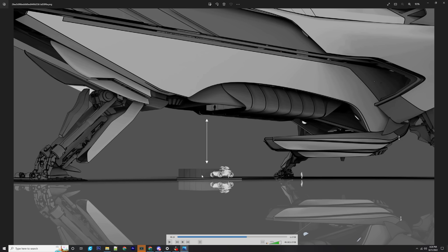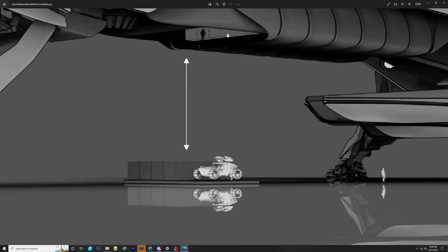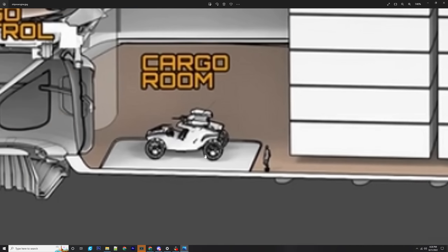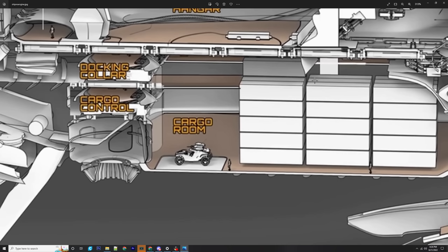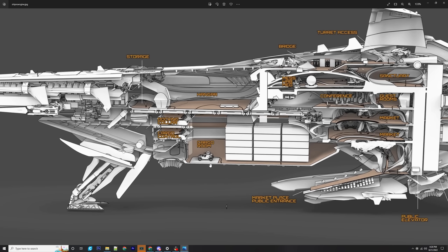You have about four of these containers across and then a Tumbril Cyclone on there as well, and then a person up here for scale - it's a pretty big elevator pad. It does have some scalability to give you an idea. I reckon it's big enough to fly a ship up in there. Whether or not you can fit a large fighter in there I would doubt, but I definitely think you'll be able to fit a small fighter or a small starter ship.